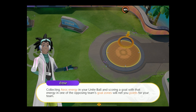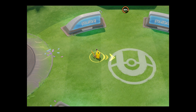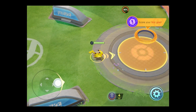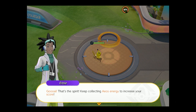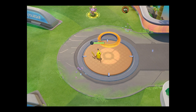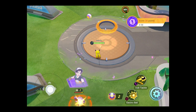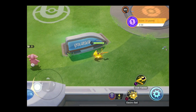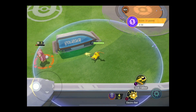We have some Ayo's Energy with our Unite Balls. We collect this energy and put it into goals. So try scoring a goal. I'm assuming I just need to go close to the goal — I can do this while running around. You have to tap and hold the Pokemon. There we go. And then we just need more of that energy.